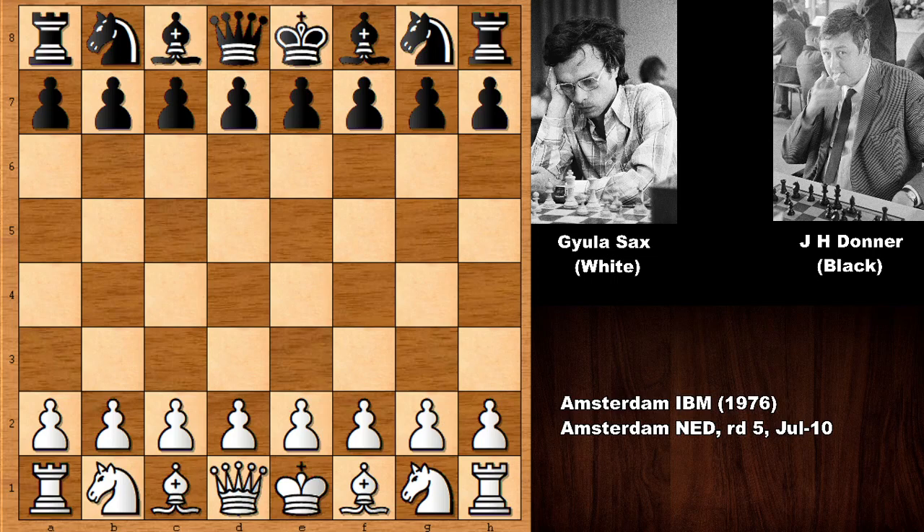Hello everyone and welcome back to another chess game from the history of chess, from 1976 from Amsterdam. In this game we have Gaila Sachs with the white pieces and his opponent is John Heindoner. John Heindoner was many times Dutch chess champion and represented his country in the chess Olympiads many times. Gaila Sachs is the Hungarian chess grandmaster, the Hungarian chess legend. Let's see what happened in this chess game.